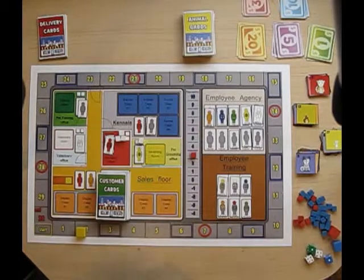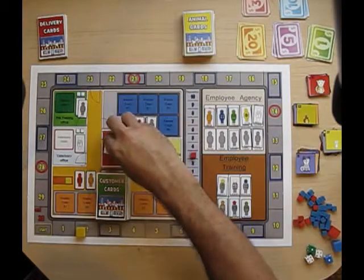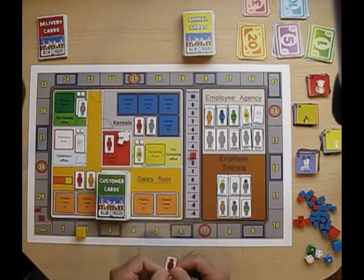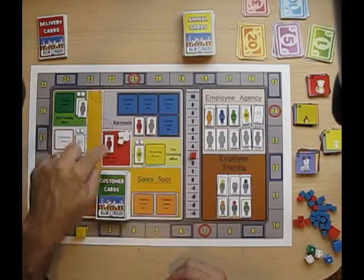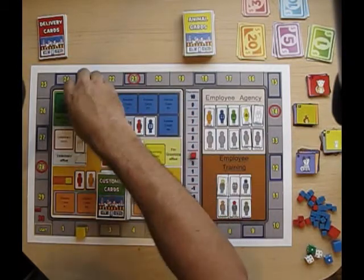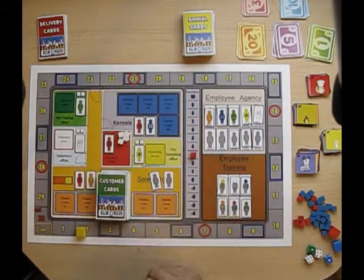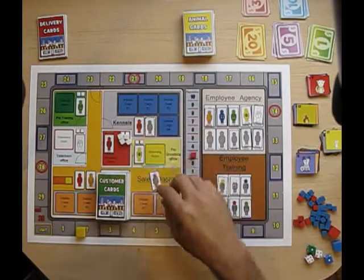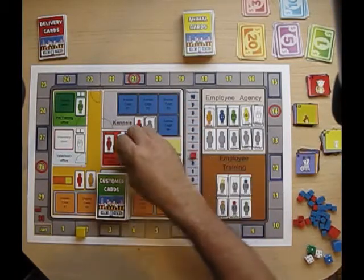On the main game, you have you as the owner — that's your counter, full red — which starts out in the manager's office. Then you have two contractors as starting employees. The first one has to start in the kennel, and the second one can start anywhere you want.